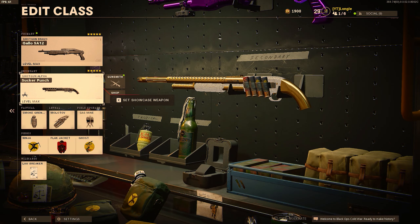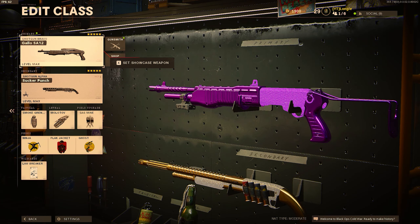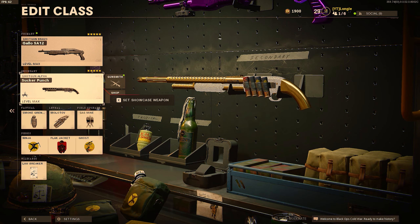Treyarch nerfed the shotguns — why they nerfed them, I don't really know. I guess the Gallo nerf I can understand, but why nerf the Hauer? You can't even get one-shot kills with the Hauer as it is. You don't need to go nerfing the damage range and stuff.